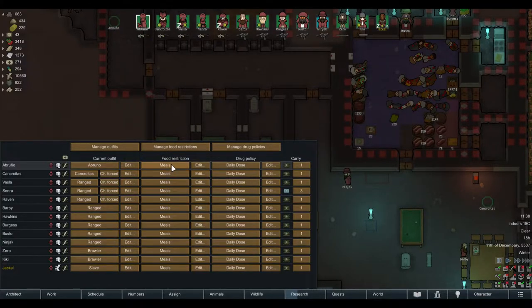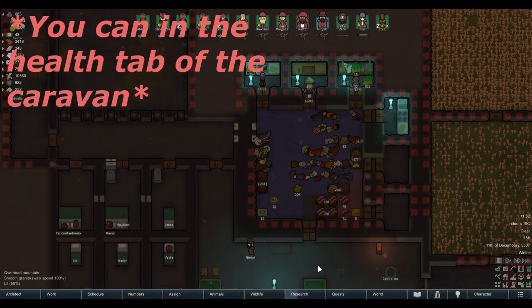What I do is, before I leave the map, I set the people I want to take to the Travel Food restriction so they have the right food restriction. I'm not sure if you can change food restrictions while they are actually traveling.